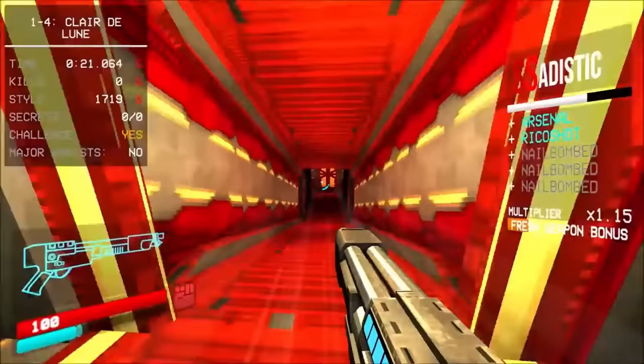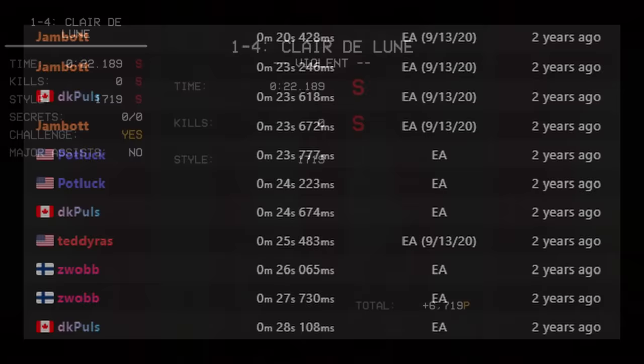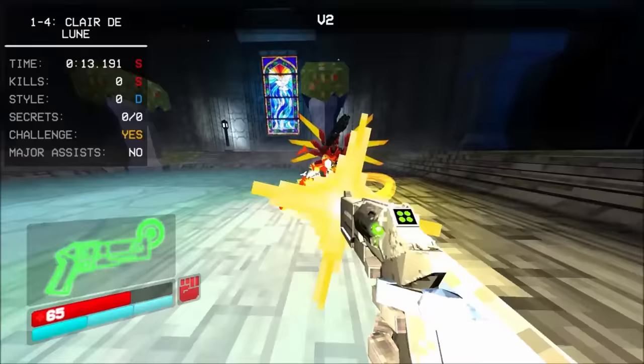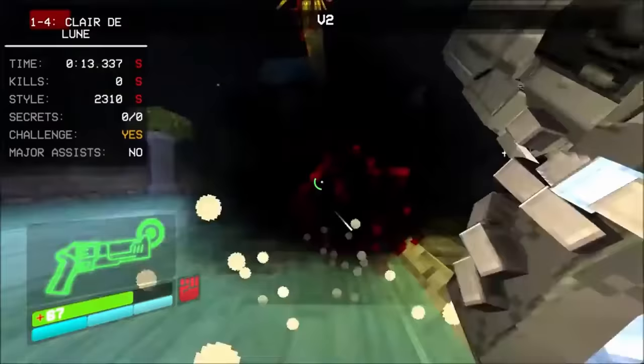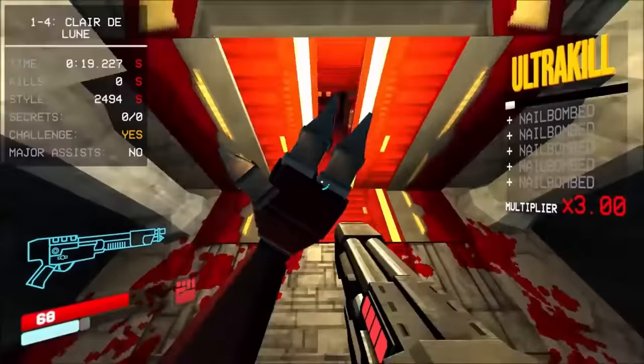This was already an insane stretch of runs. But through some miracle, a few hours after this on the same day, Jamb got a 20.428 — almost two whole seconds of time save that all happens in the last room. Jamb's V2 kill is very similar, but with one key difference: he only shoots out one coin. He doesn't need the damage from two coins, so he foregoes it entirely. He shoots the rail cannon faster as well, slam jumps at a better time, and core boosts again to save nearly two seconds in the level.